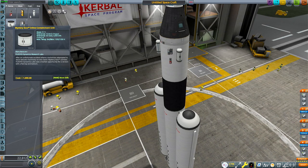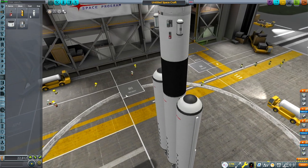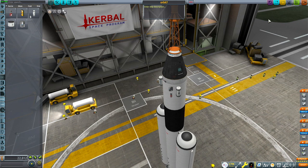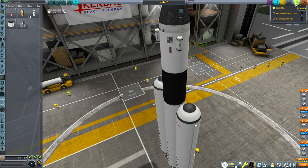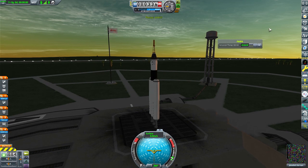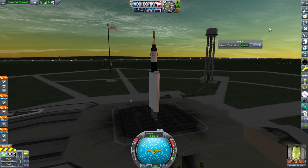So we're just going to adjust that. We can adjust our thrust limiter to make this center core last a bit longer. We're going to put on some more science units here — we've got our barometer, we've got our thermometer. And we're just going to name this 'Orbit?' because I'm not sure if this will make orbit. It's been a little bit since I've played like this.